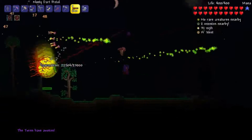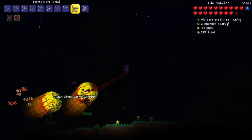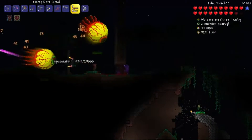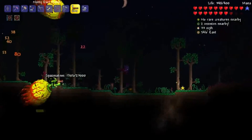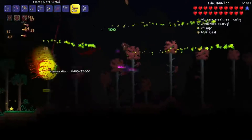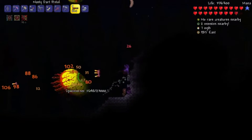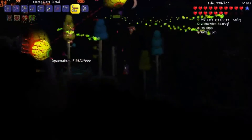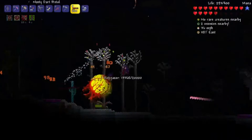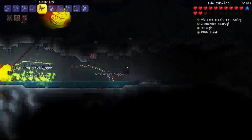I'm going to use the Dart Pistol mainly. The Twins — aka Retinazer and Spasmatism — Retinazer is cooler. You'll want to focus down Spasmatism, because he by far does the more damage of the two. The Dart Pistol is making very quick work of these two. Spasmatism is about halfway done already — he's on 10,000 health. Once he gets down to 9,000, he will go into phase 2, and phase 2 for Spasmatism is dangerous. I'm going to use the Uzi for his phase 2 actually.